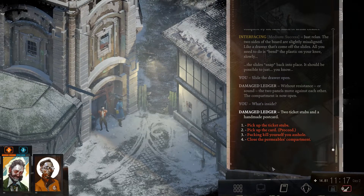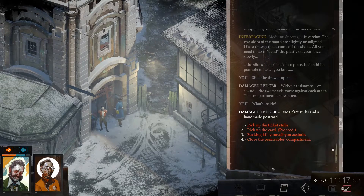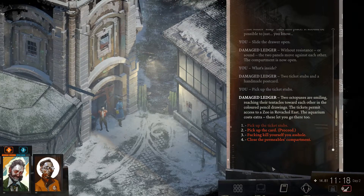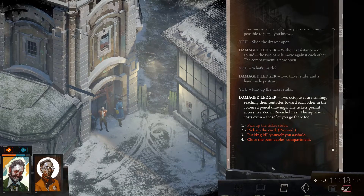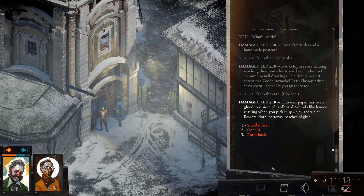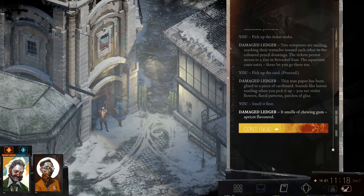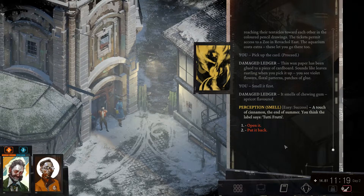What's inside? Two ticket stubs and a handmade postcard. The tickets permit access to a zoo in Revachol East. The aquarium costs extra - these let you go there too. Thin wax paper has been glued to a piece of cardboard. Sounds like leaves rustling when you pick it up. You see violet flowers, floral patterns, patches of glue. It smells of chewing gum. Apricot flavoured. A touch of cinnamon? The end of summer. The label says Tootie Fruity.